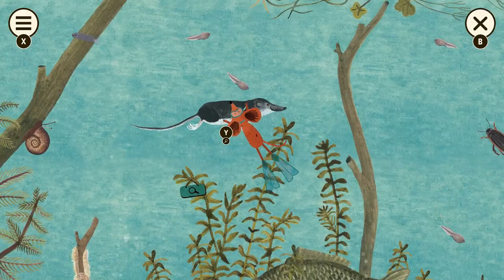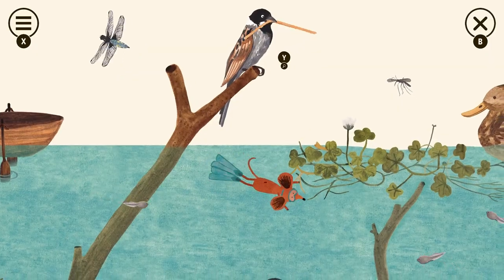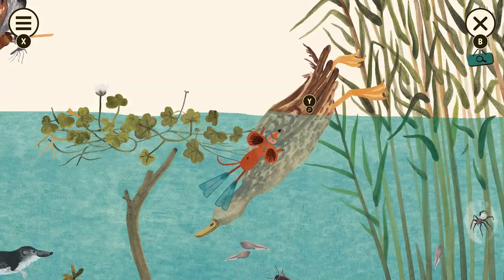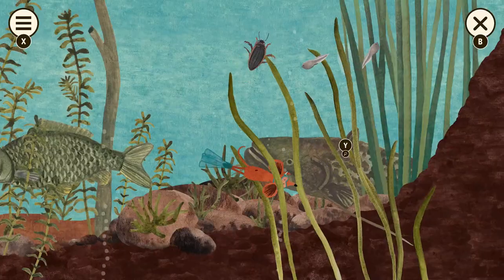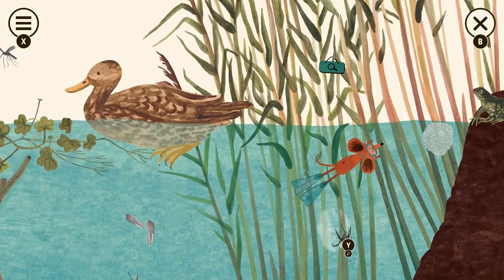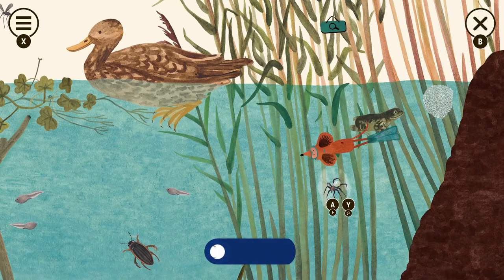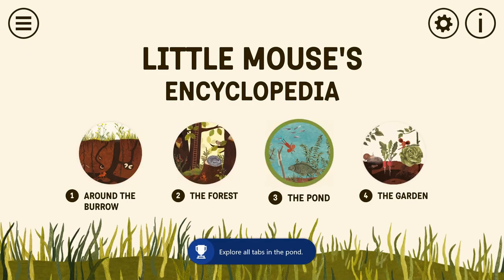There's a water shrew, a bird up here, and a plant under them. Get this mosquito and the duck. There's a beetle, another fish, and a spider. There's a sign, a frog over here, and also frog eggs. And there we go — pond expert! Now we can hit B and go to the garden.